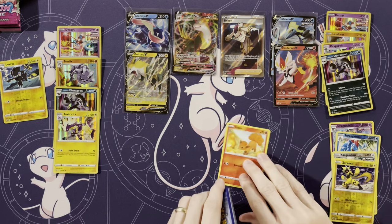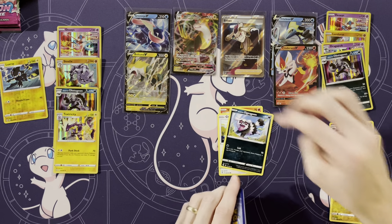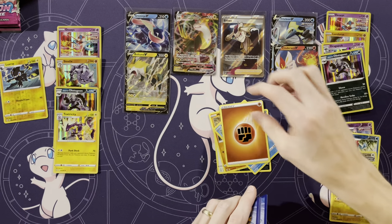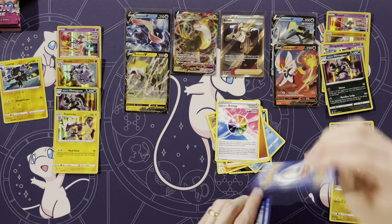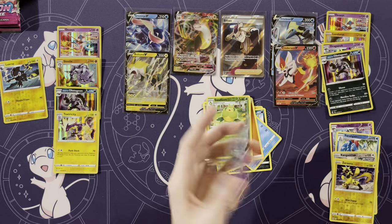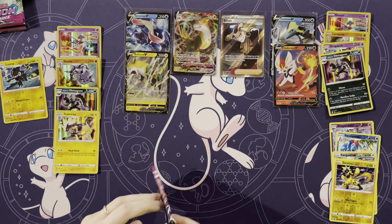Wow, didn't even count. So our best hit might be a Bolton or a Sidney — ouch. Vulpix and Chansey, Zigzagoon, Mankey, Clauncher, Energy, Fusion Strike Energy, Turtonator, Puckamoo, reverse of a Sewaddle, and a Meloetta. Eight holos — that's pretty high.